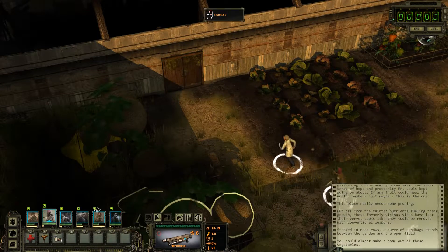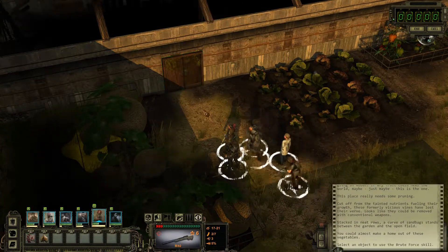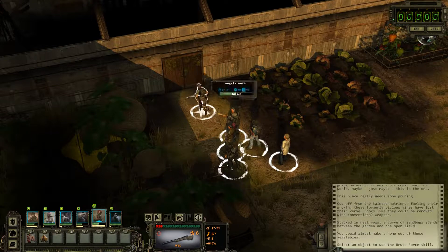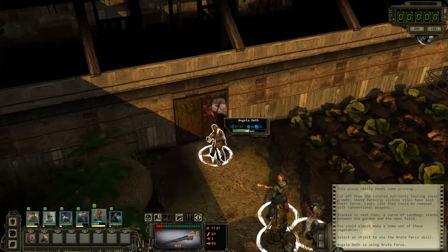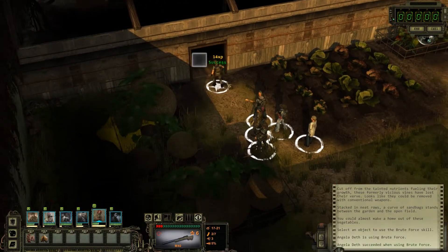We couldn't get through this door, but Angela also has brute force. Show him, Angela. Kick that door's ass. There we go.